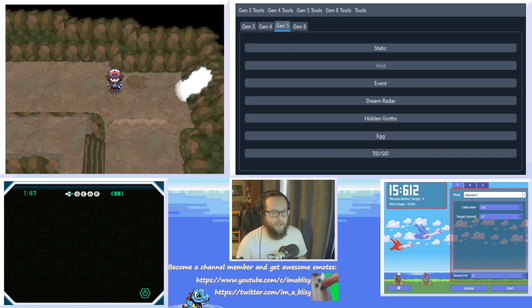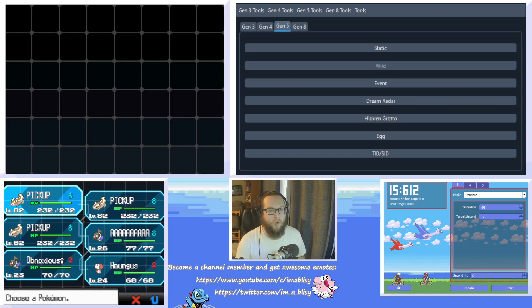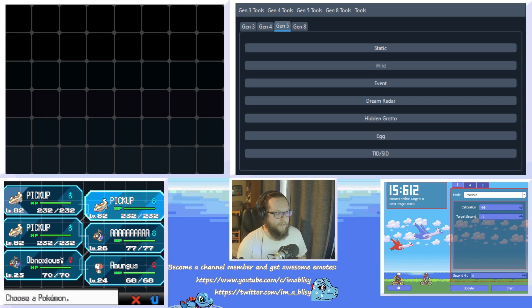Before I talk about what I need to do for the RNG, I'm going to go over the things you actually need in order to succeed at it. In game, the first thing you're going to need is three Pokemon with pickup. This RNG doesn't let us RNG more than three items at a time. So I've got three level 82 Linoons here. The levels don't matter a huge amount. Do know that the rarer items only spawn at higher levels, so something like a PP up doesn't start spawning until the 80s as the rare item.